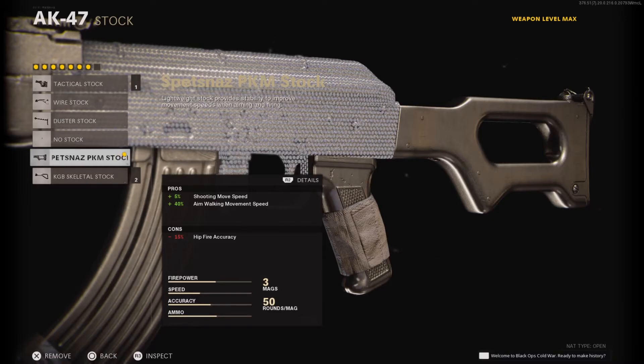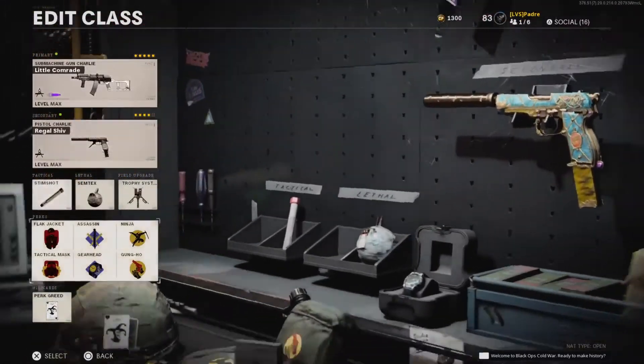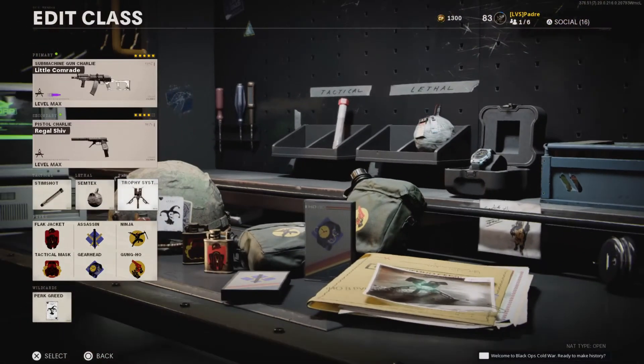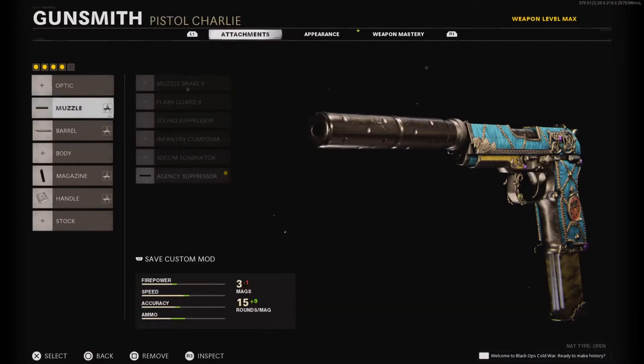Alright, that's the first AK-47 setup. For this second one we got an aggressive class. Perks: Flak Jacket, Tactical Mask, Assassin, Gearhead, Ninja, and Gunner. Equipment: Stim Shot, Semtex, and Trophy System — can't get any sweatier than that. I'm using the Diamati as the secondary, different variant though.